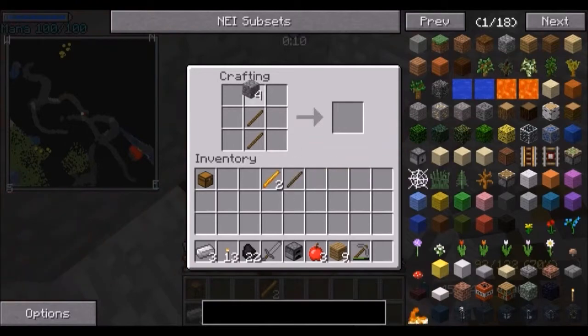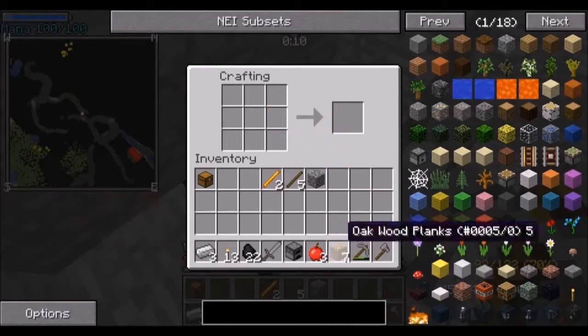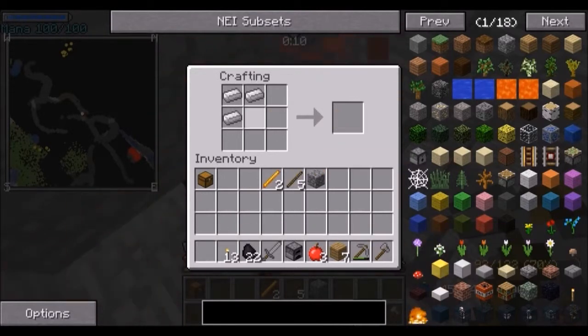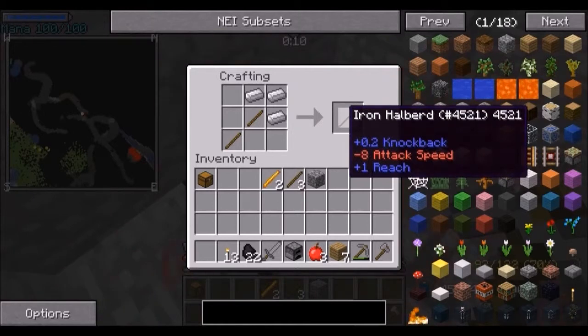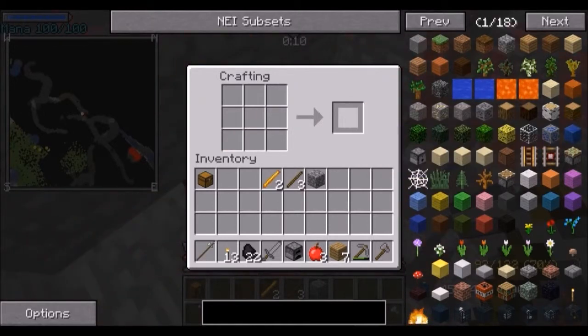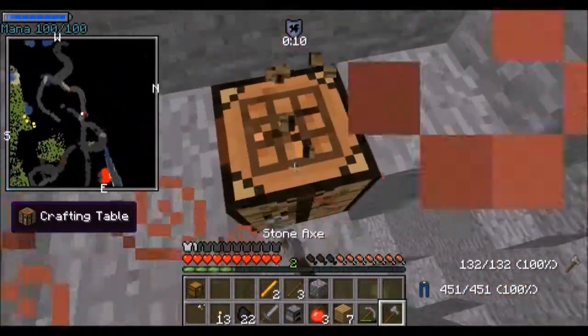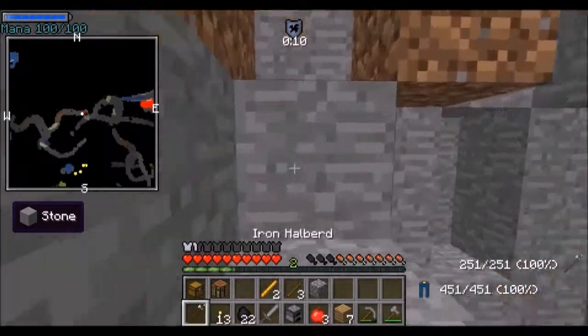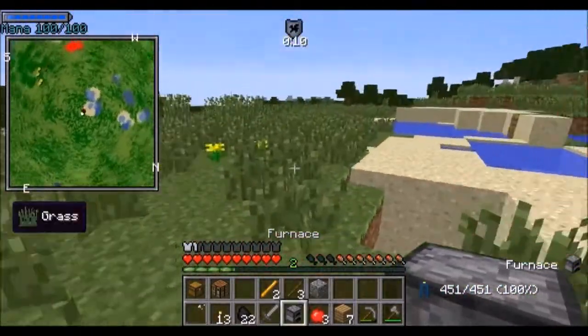I'm going to create an axe — actually, I might as well go all out. I'm going to create myself a halberd — yes, I can make a halberd. This is part of a mod I have too, called Balkans Weapon. That's like the most popular mod out there. If you don't know what it is, you're insane.